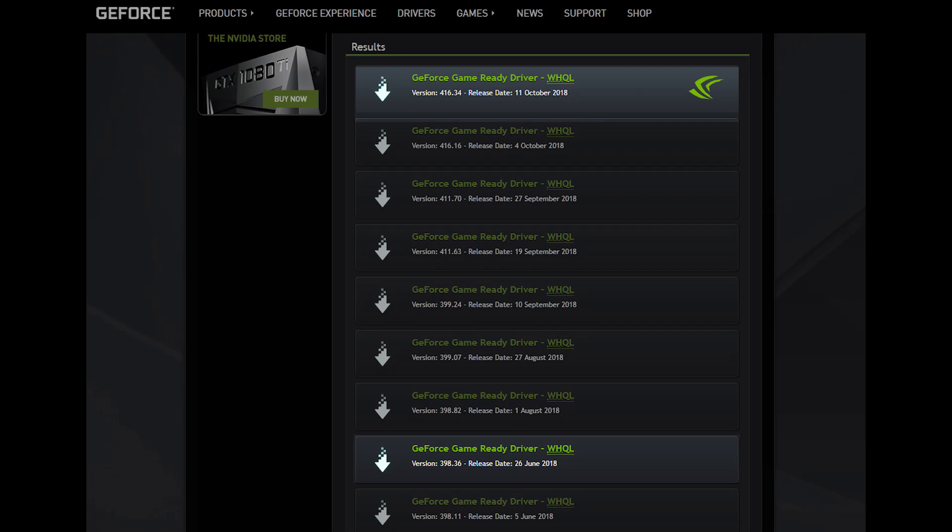We compare drivers from back in June of this year against drivers that have just been released earlier this month. We're going to take a look at a myriad of different benchmarks, including Gears of War, Forza, Batman Arkham Knight, and various other applications too, and discover how the performance has changed over the past several months. We'll begin by investigating performance with graphs, then switch to some gameplay so you can look at the performance yourself in real time, and then come to some type of conclusion.